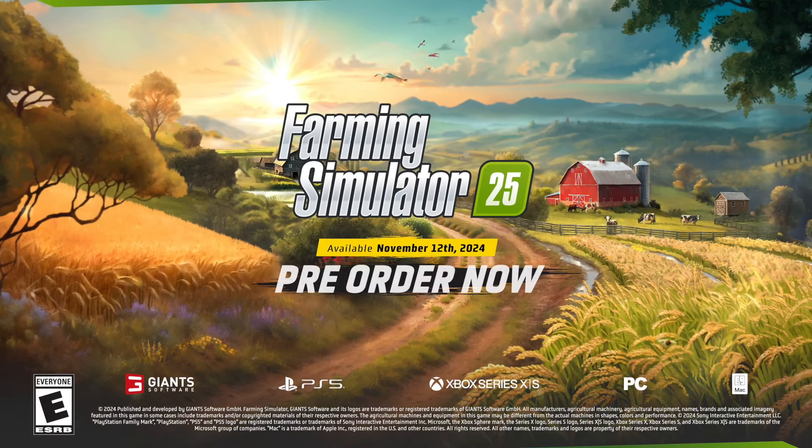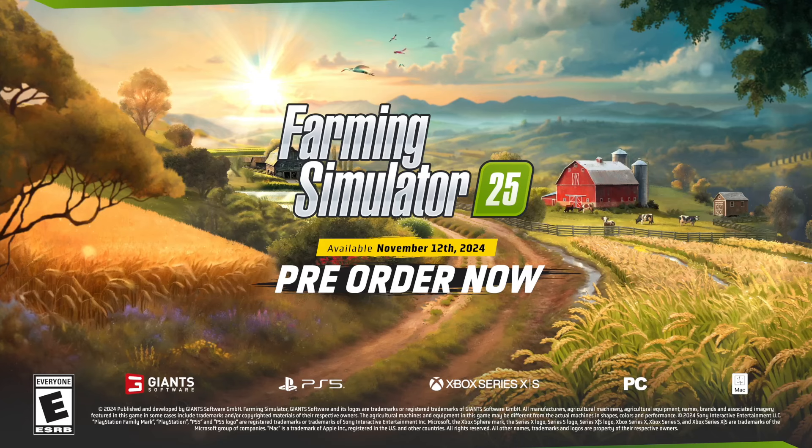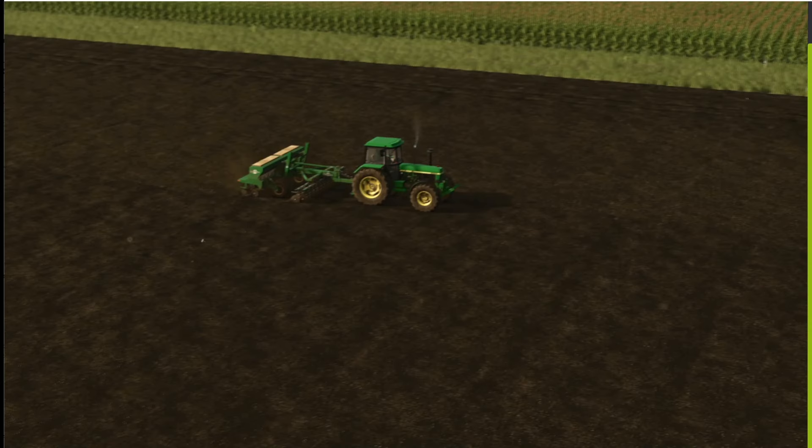You need a specialized harvester for our green little friends: the Oxbow EPD 540e, a self-propelled pea harvester. It's fun to operate. The trailer was faster than me as usual, so now we have some screenshots to have a more relaxed view on it.